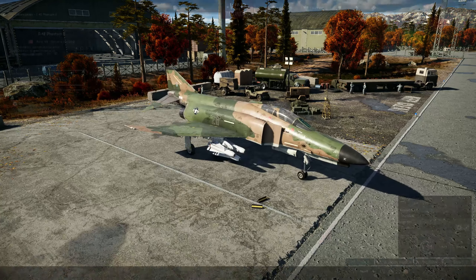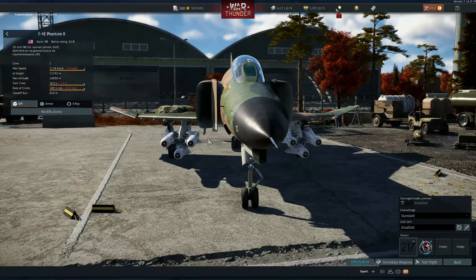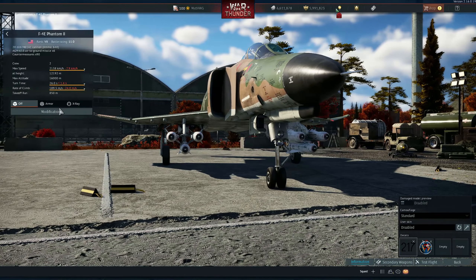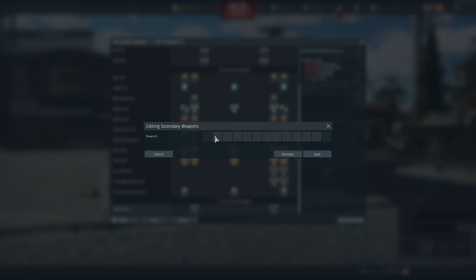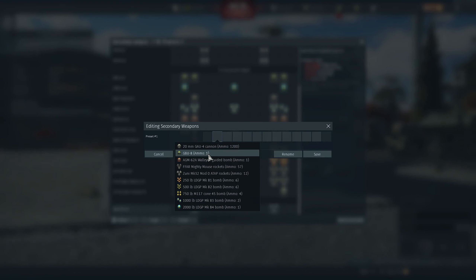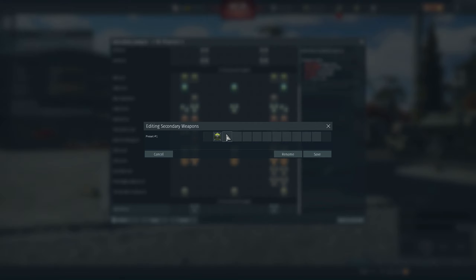Let's check the F-5 — I don't think it has it, and no. The F-4E is another aircraft that received it. Let's talk about the F-4C first. The F-4C can receive that as well, so you can actually choose what you want to do.